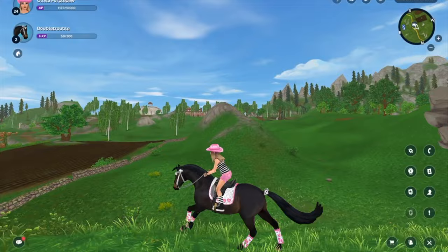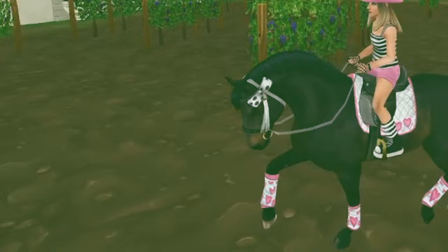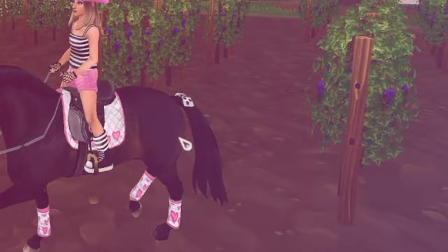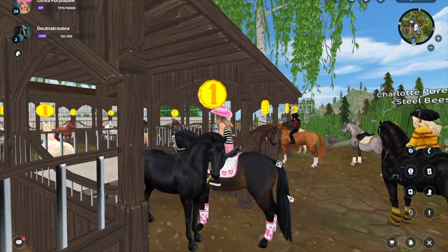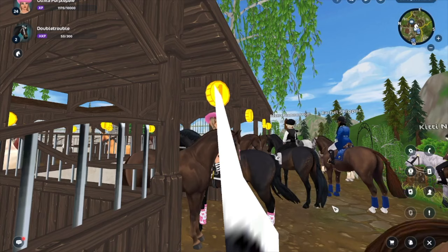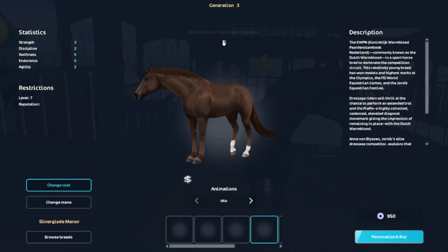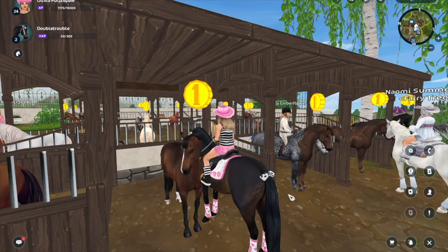I'm going to head to the manor and look at the other coat colors. I've been obsessed with this TikTok song — no words, just obsessed. Anyway, here's the black — it's very pretty, clean and shiny, but nothing super special going on. I love Kato's outfit though. This next one is super different — I think it's the liver chestnut. It's very unique; I don't think there's another horse quite like it in Star Stable. I might buy it someday.